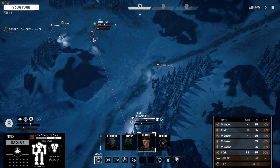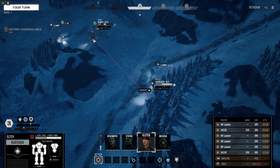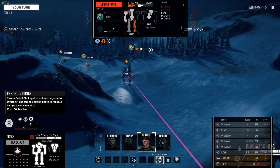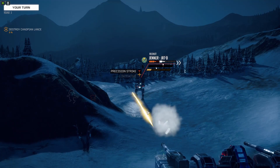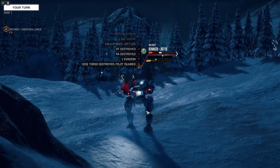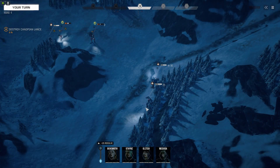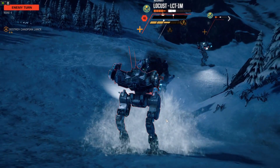You may as well just take the shot from where you are — forty percent. Let's take an aimed shot at your leg and see if we can't drop it. Or you can focus everything. Well, you shot his other arm off — less weapons for him.